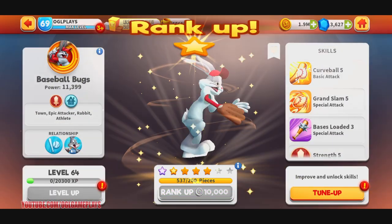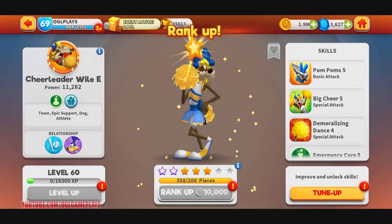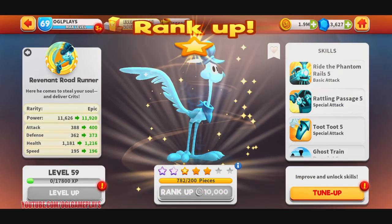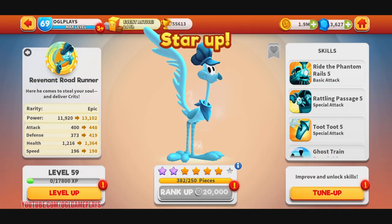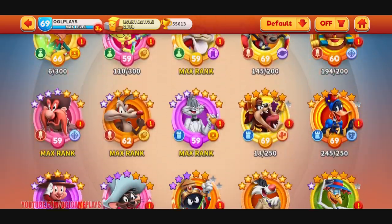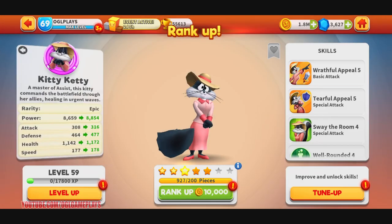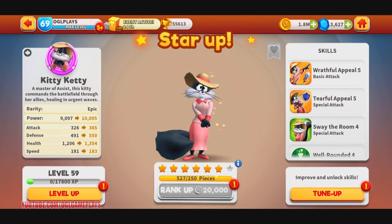I also got Baseball Bugs pieces, and Cheerleader Wily. Revenant is going to six stars — 6.1 stars, great. This other one is going to six point two stars too. No jackpots whatsoever, but I was able to improve several of my toons overall.